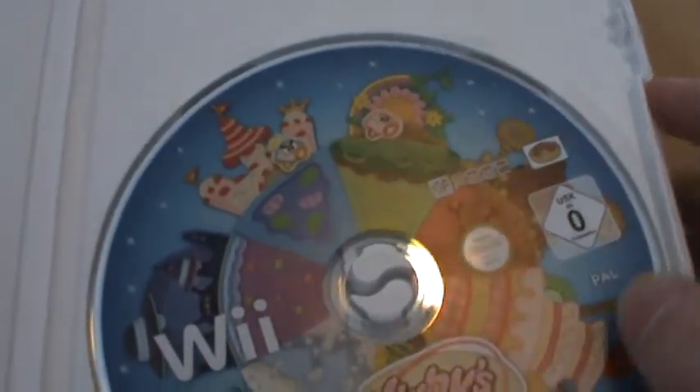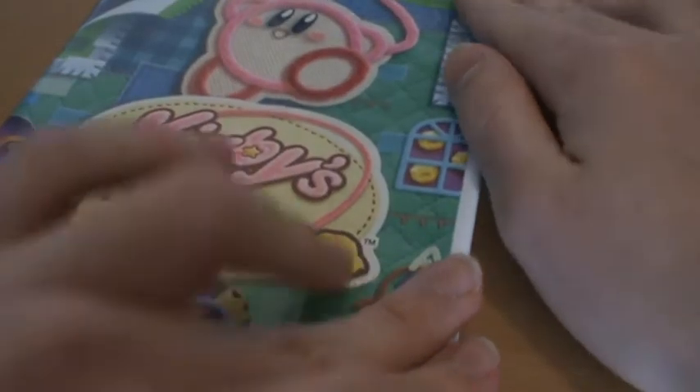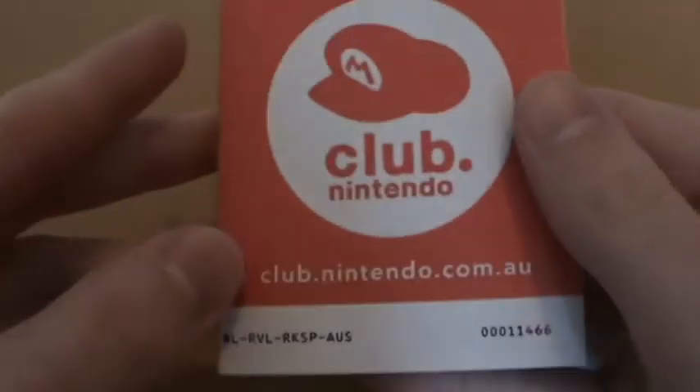We have Kirby and Prince Puff up at the very top of the disc. Moving on, we get an exciting Club Nintendo voucher — don't worry about using it, I've already done that — and we get a health and safety precautions booklet as well.